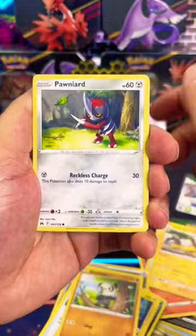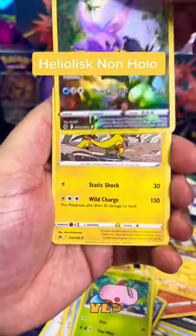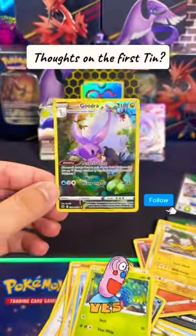Last pack magic — what are we going to get, guys? Here we go. A Galarian Gallery Hiswing Gudra, not too shabby, and a Heliosk to end it off.